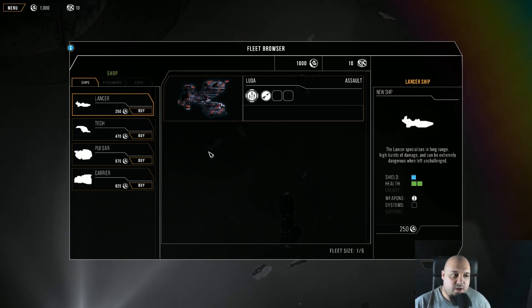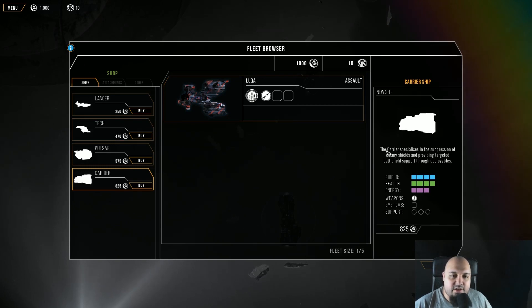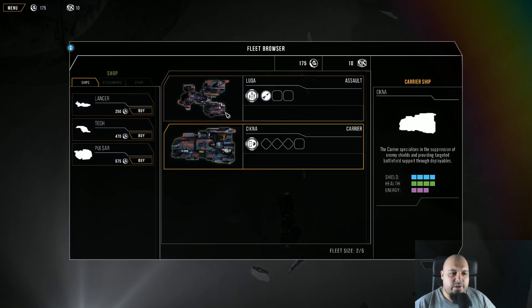On some systems where I'm jumping I will be able to buy ships, attachments, or other things. Those are various modules and I can customize my ships. You see this carrier — the carrier specializes in the suppression of enemy ships and providing targeted battlefield support through deployables. Let's just buy it. Right now I have two ships from the fleet size of five.